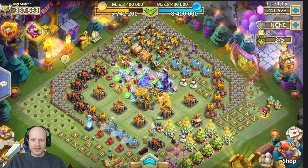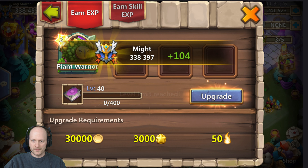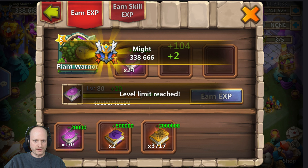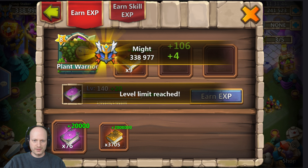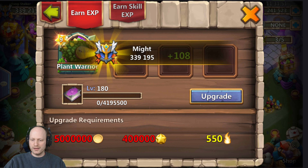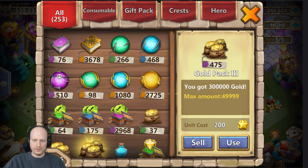That is pretty sweet to get him. Should I level him up? I don't really have any little books — I'll use the big boy books. I need gold and honor badges. Let's go ahead and use what I've got, I'm probably gonna go through them all. Having all this extra gold makes it a whole lot easier.